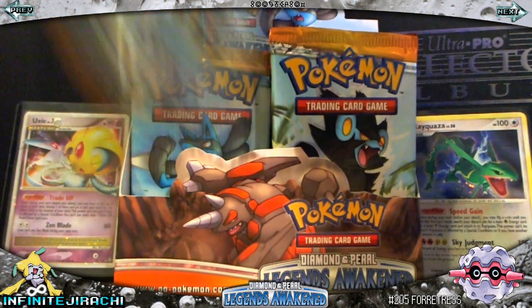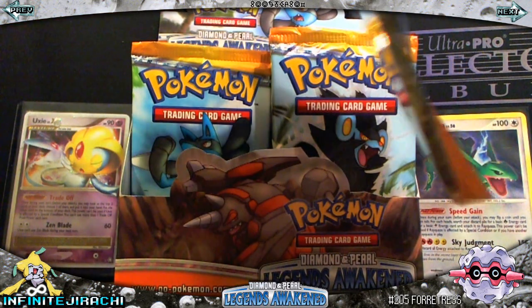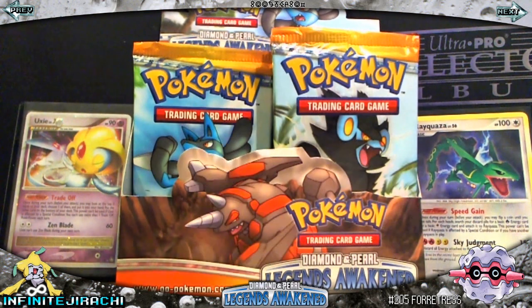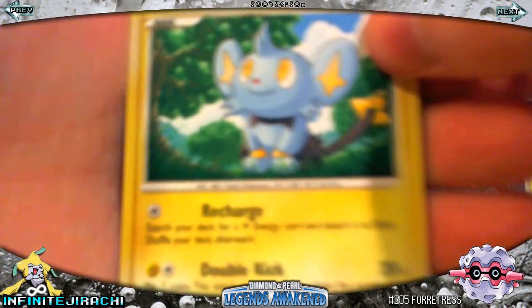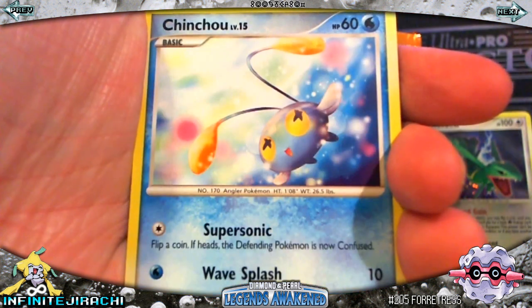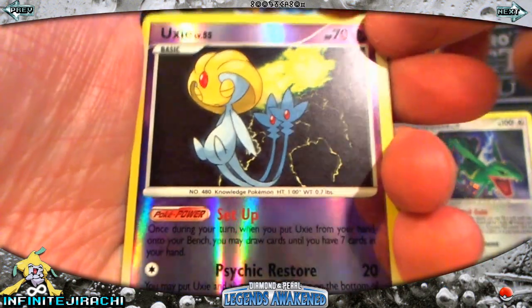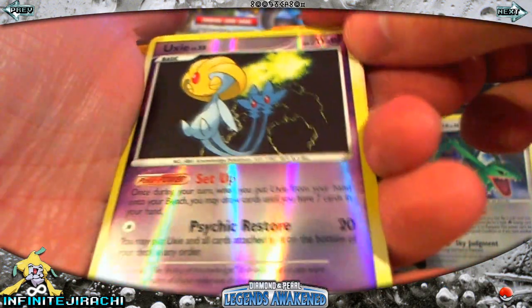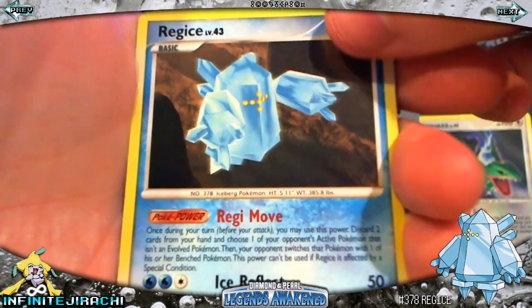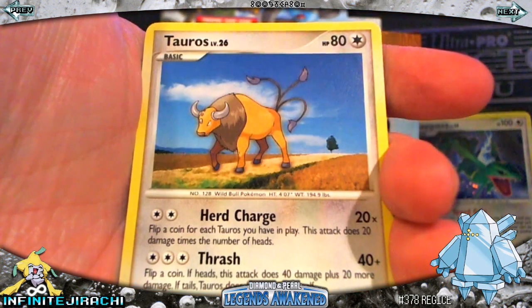Luxury pack. Shinx, Meowth, Tentacruel, Oddish, Gloom, Oddish Reverse — that's cool — and Regigigas. Matan, Castform Sunny, and Tauros.